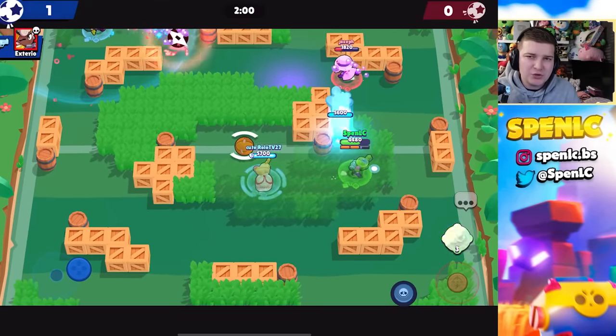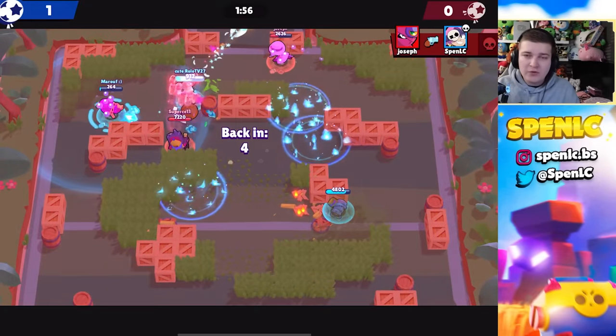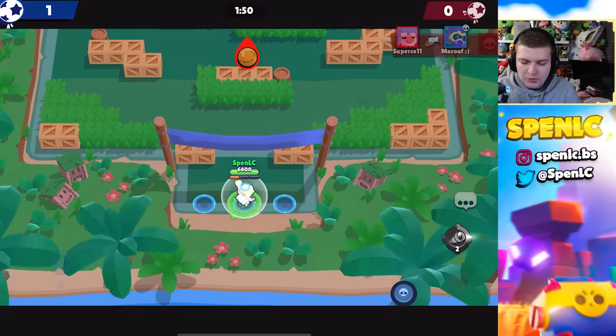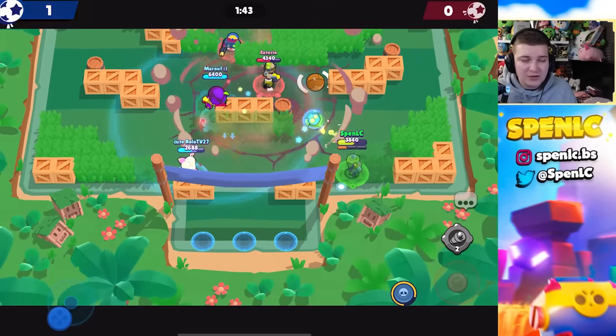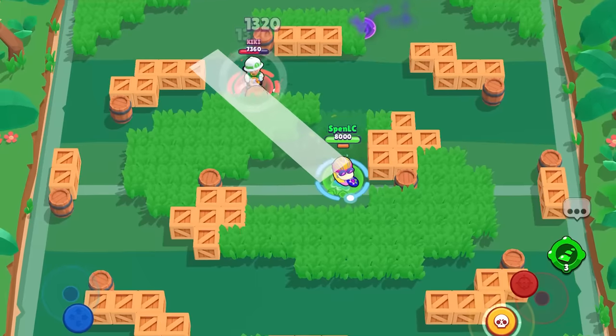Next up is Penny's second gadget, Trusty Spyglass. Since Penny's rework — which was over a year ago, probably even further — I don't think I've ever used this gadget. Her other gadget is a good one, but there's been zero use case for this. Even against newer players, the shot is just so slow it hardly hits anybody.